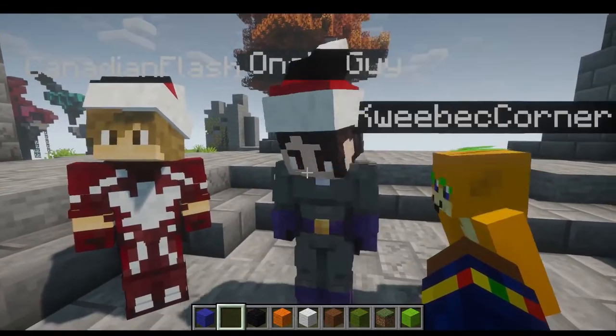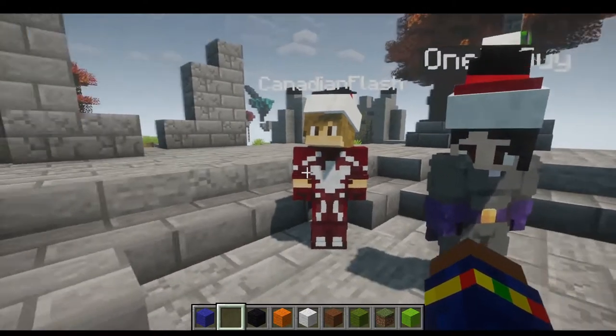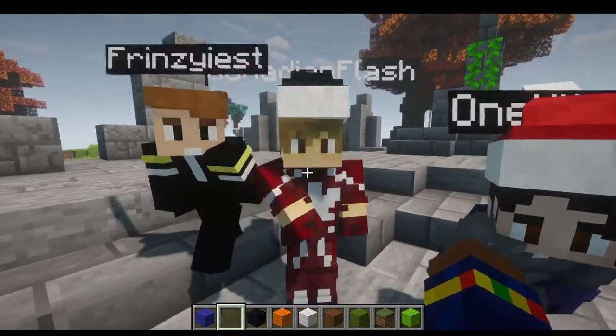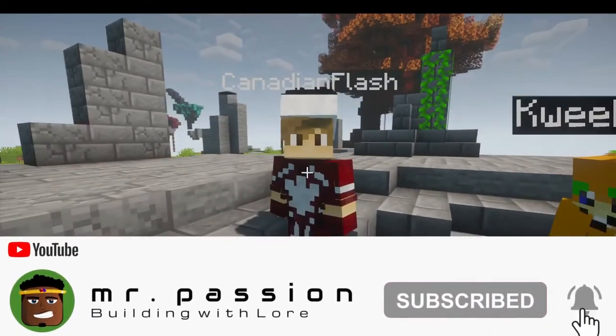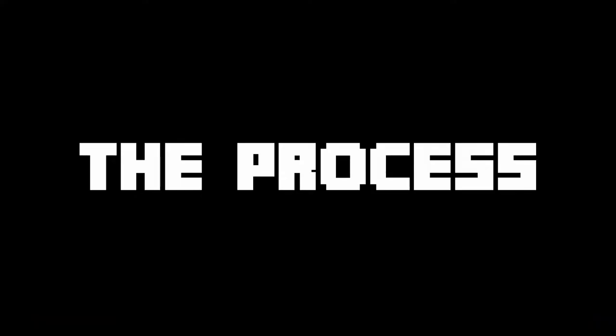And next to Connor is a one-hit guy, also known as Jamble. 'Hey, hey! I'm Jamble, I make content and stuff, yeah.' And next to Jamble is our trusty Canadian in his flash suit — 'Hello! I am Canadian Flash.' Could you get out of the way? That's my spotlight. Yeah, we're here boys!